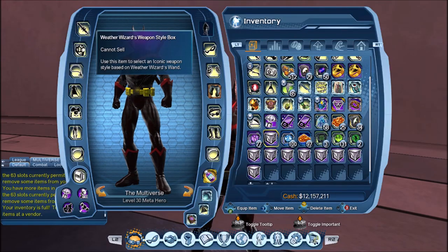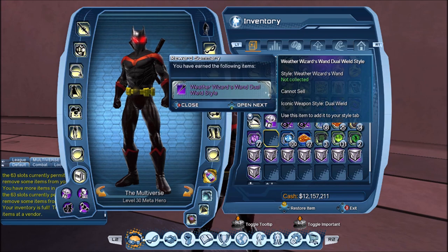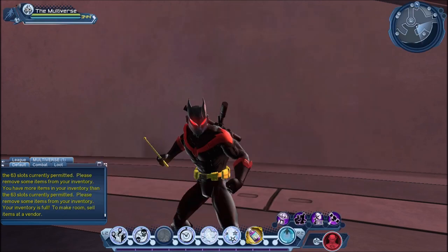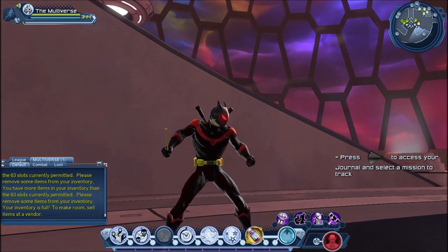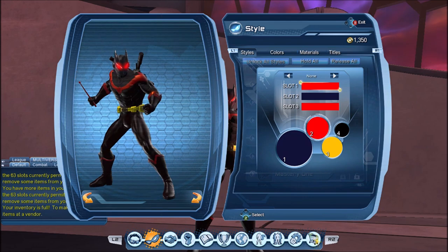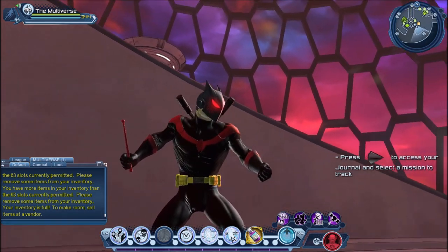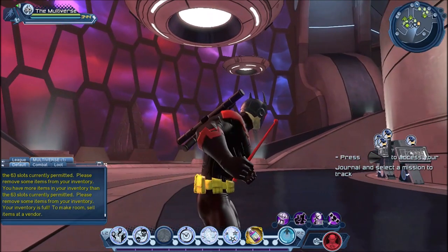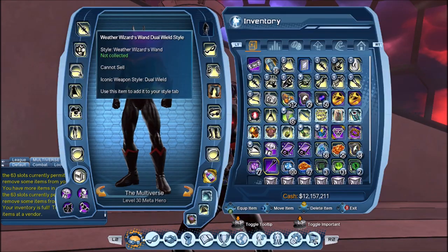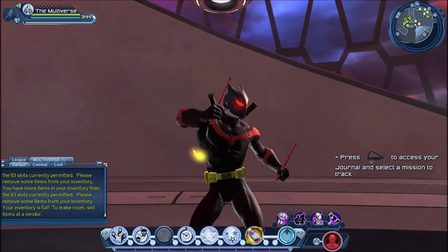And next we have the Weather Wizard. So he has dual wield or one-handed. Let's start with one-handed — it's a wand, that is so cute. And I suspect we can change the color — oh yeah, it probably supports only one color, but we can change the color of the wand if we want. I can see a lot of Harry Potter characters being created. And let's try dual wield — dual wielding magic wands, that's going to be nasty.